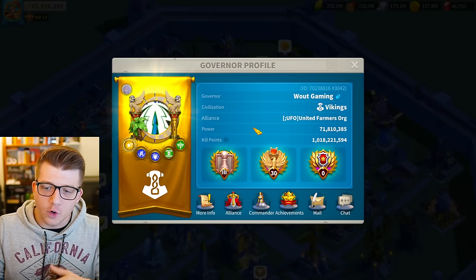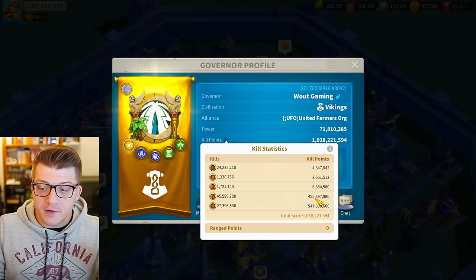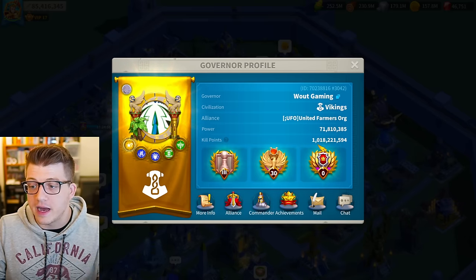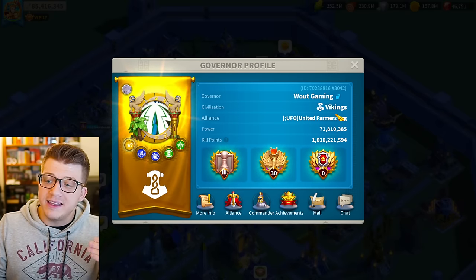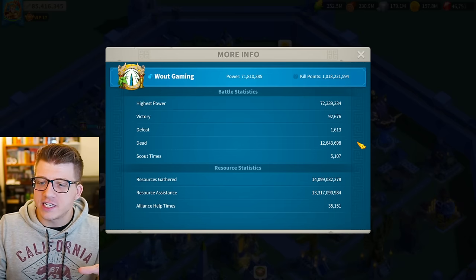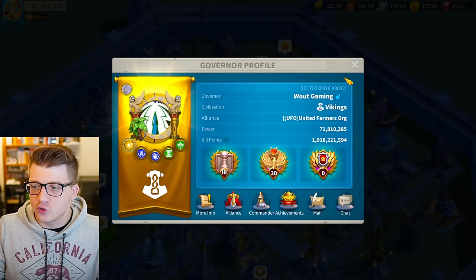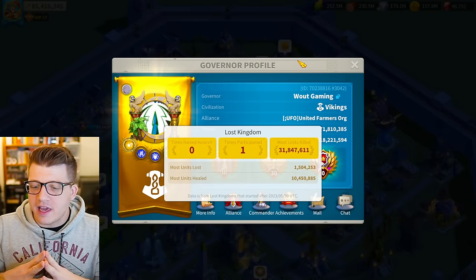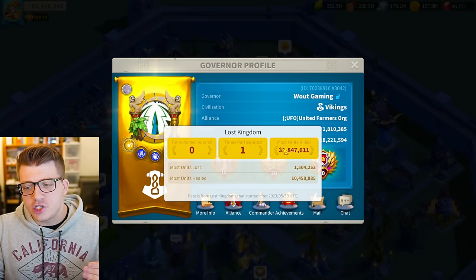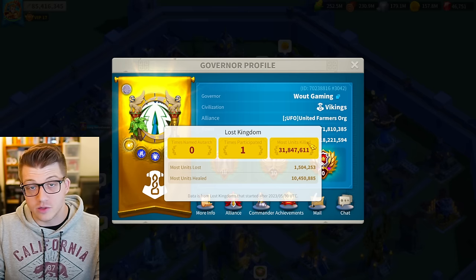Now that we've seen inside his account, let's take a look at the results. He recently broke a billion kills — taking a look at the breakdown, he has 455 million kill points from tier 4 and 547 million kill points from tier 5, so a little bit more tier 5 kills, which is really nice. Currently rocking the Viking civilization — as an infantry purist, I mean sure, go for it. Looking at the More Information section, he's pretty much at his highest power ever at 71.8 million power, with 12.6 million dead troops.